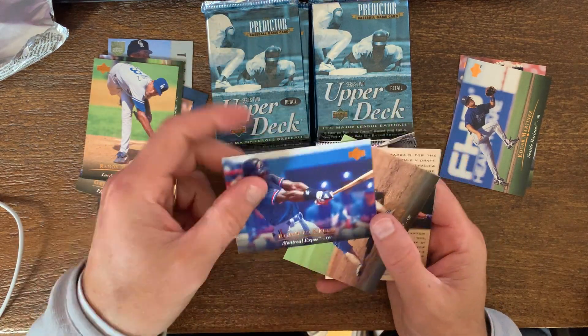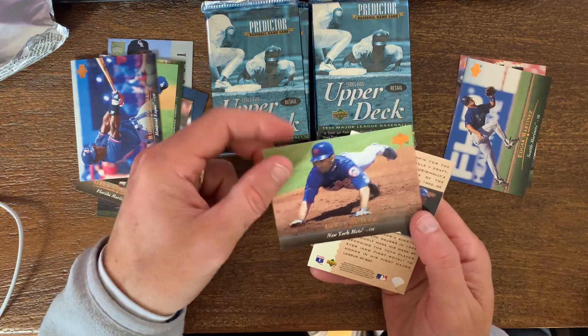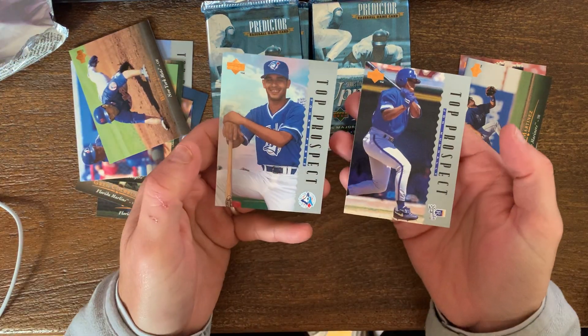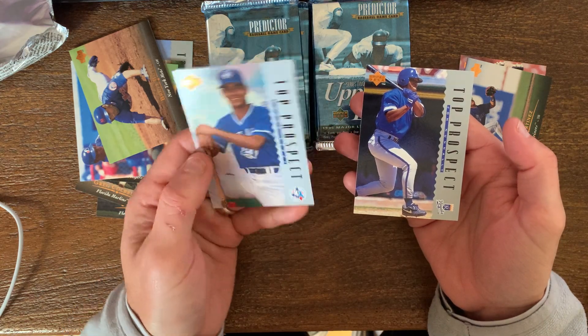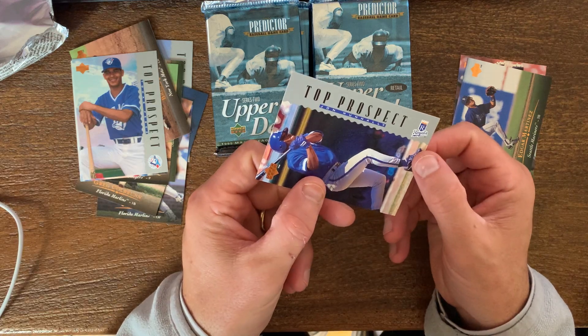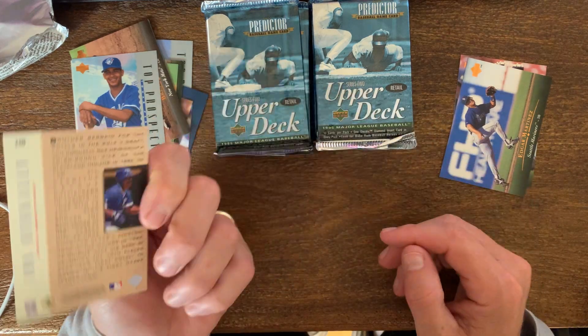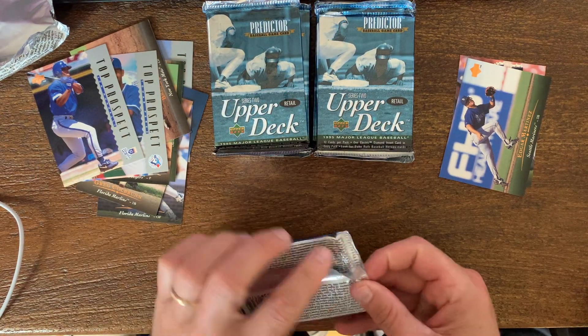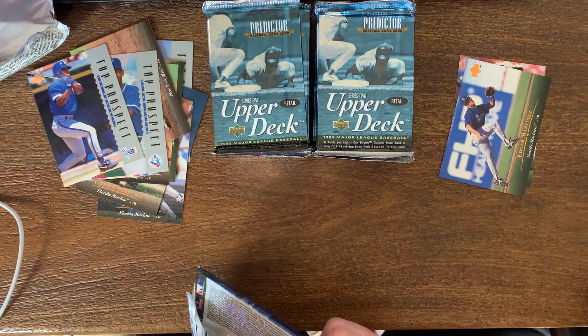Roberto Kelly, Brett Butler. Got some prospect cards here — Thomas or Tomas Perez, and John Newland. Julian — I don't know who that is. But Edgar Martinez and Wade Boggs, I'll take those guys.